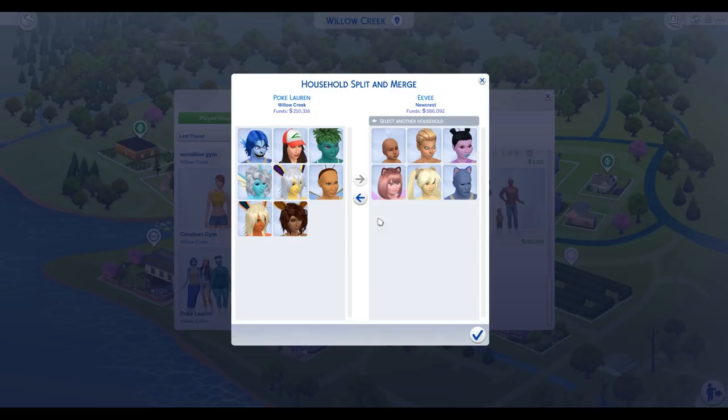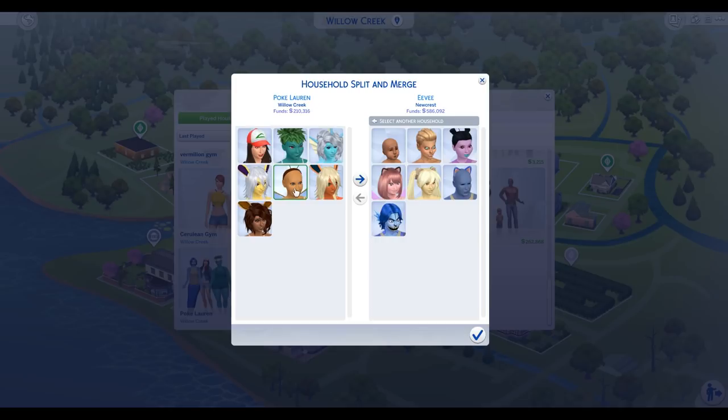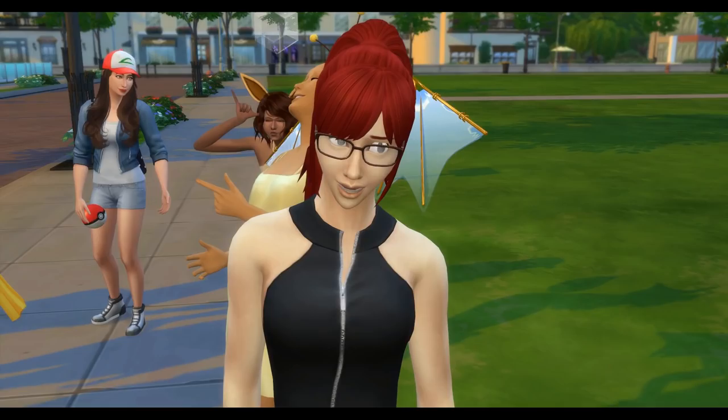I want Ninetales too, but I mean we have Flareon. Hitmonchan... fine, I'll do my Eevee group. Gyarados back. Then I have pretty much almost one of every type. I think we're good. All right, before things get started and get a bit crazy, this is the first Elite 4 trainer that I have to battle: Lorelei.